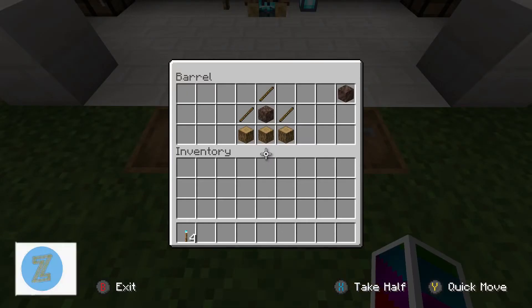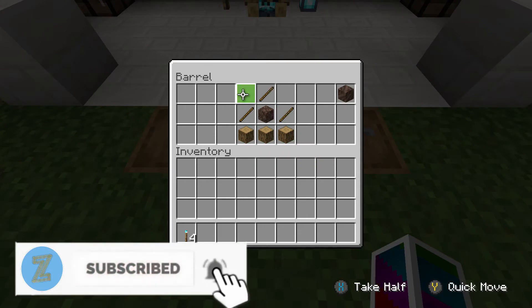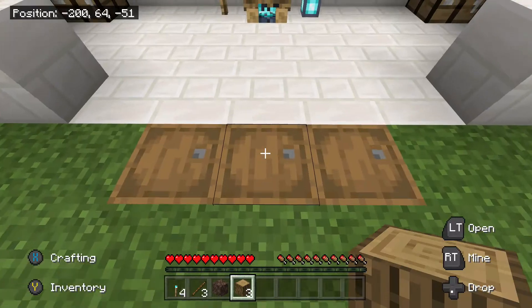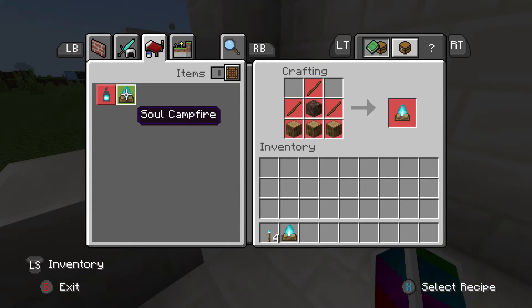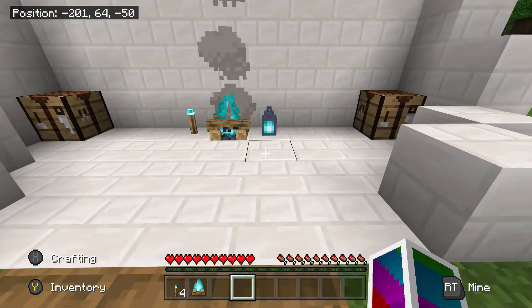Moving on, the soul campfire is crafted like this: you have three logs on the bottom, three sticks in a triangle formation, and soul sand right in the middle, which can also be replaced with soul soil. So just keep that in mind — if you don't have any soul sand, don't stress, find some soul soil and you could easily replace that. And now we have the soul campfire.